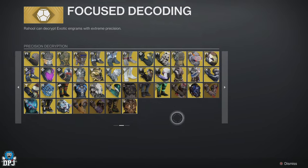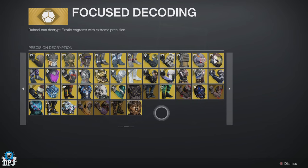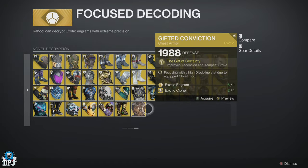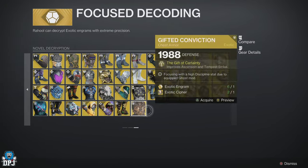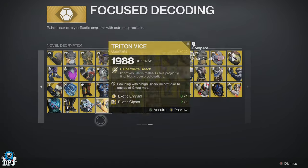I saved a few exotics to use and was able to do this — I didn't actually calculate it beforehand, but was surprised when I learned this was a new feature. I'm happy because it means I can now get those older exotics I never previously had. So what about exotic engrams — where can you get these?